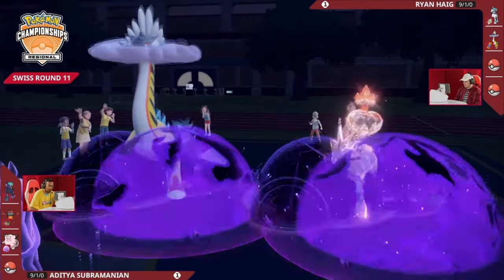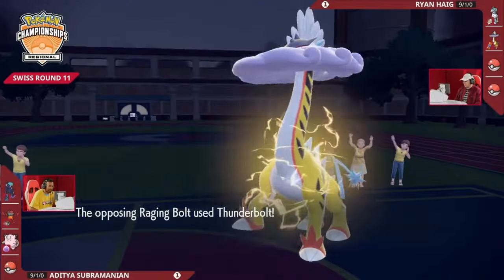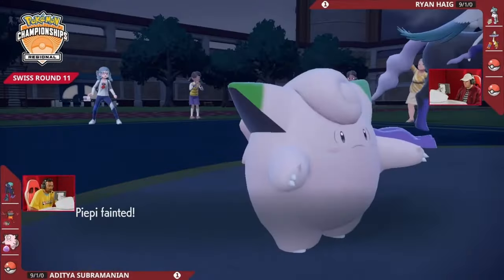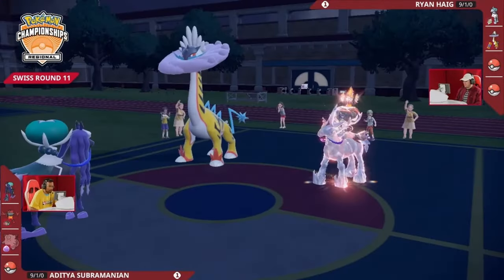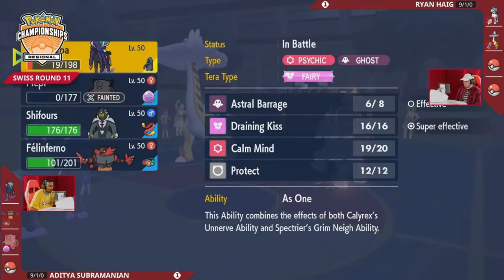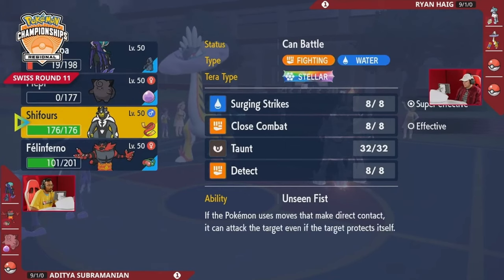Clefairy becomes the center of attention with Follow Me, redirecting attacks away from Calyrex. Raging Bolt, even if it had a chance to attack, wouldn't be able to hit Calyrex — instead Raging Bolt will be down to around 25-30% HP remaining. Here is the Thunderbolt — Clefairy is so low on HP, more than enough for the KO. This allows Adi to bring either Incineroar or the Focus Sash Stellar Urshifu out on this turn.